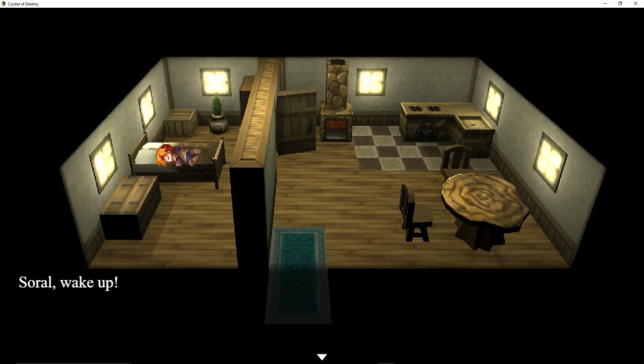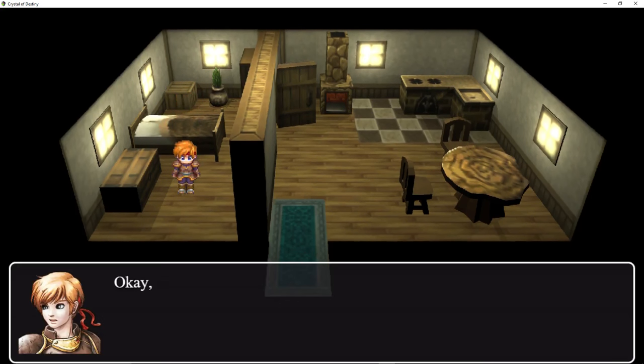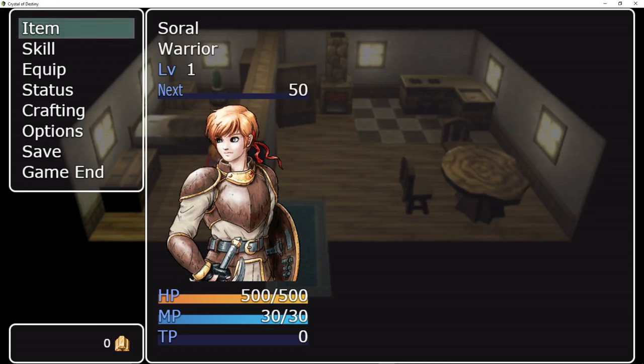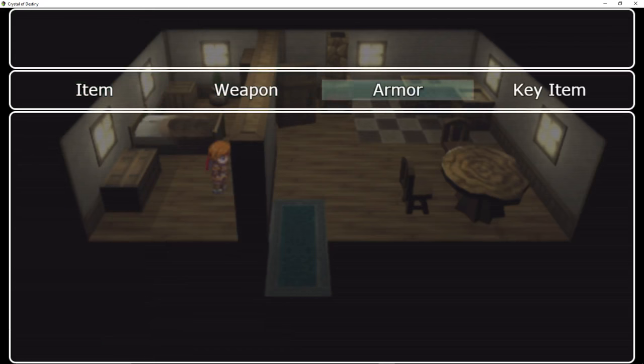Soral, wake up! This is an example of 3.js. Is that a guy or a girl? I don't know. Soral, the warrior — an effeminate looking guy, apparently. Nothing wrong with that. A lot of default going on here.